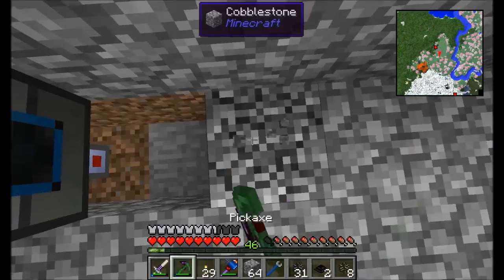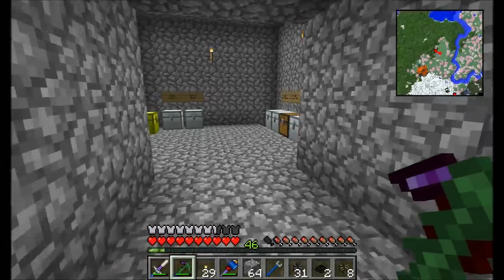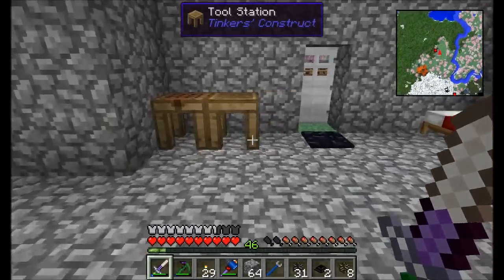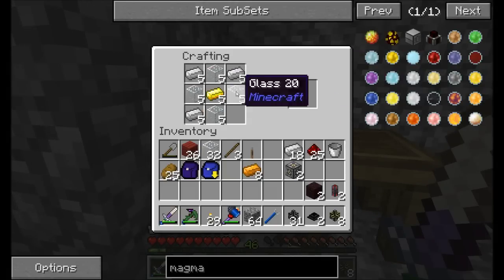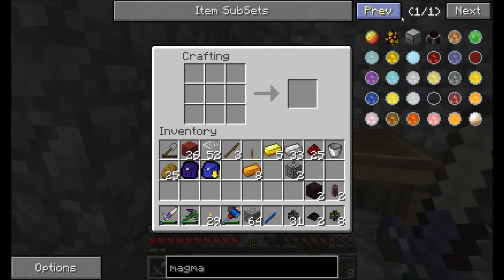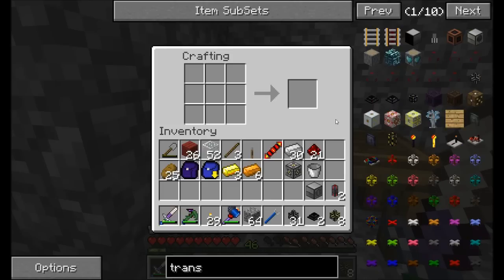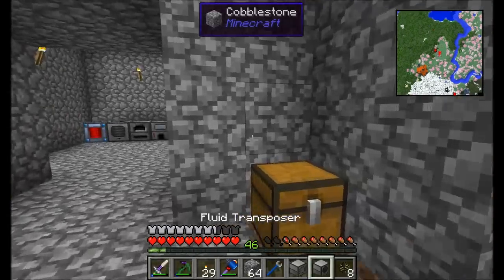We're going to take a brief break and make a couple of new machines from Thermal Expansion. We'll need a magma crucible — so I need a pair of machine blocks and a couple of redstone reception coils — and then also a fluid transposer. These two machines work in tandem typically.